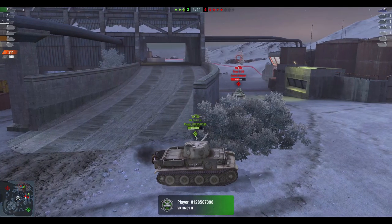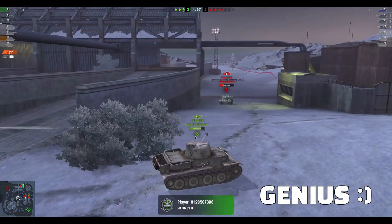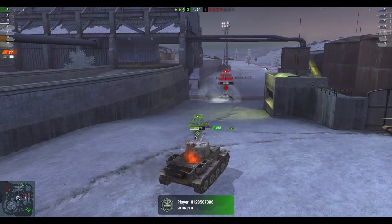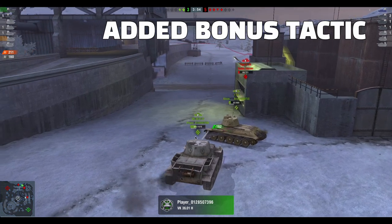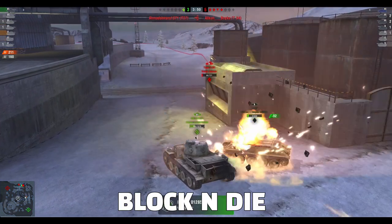It's called the sideways move — you come out sideways. It's a genius move. It takes the enemy completely by surprise, so much so they fail to shoot at you. And for an added bonus tactic, we have this one: the block and die tactic.